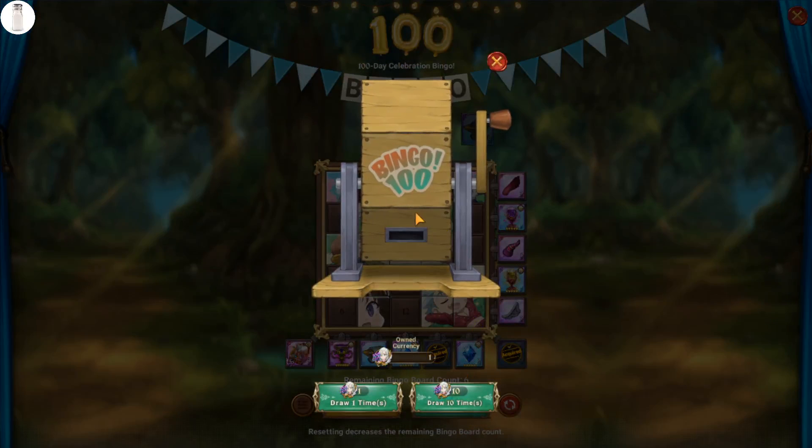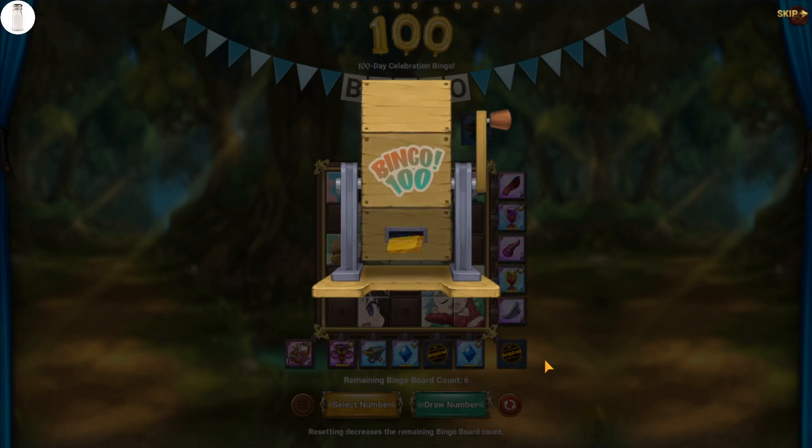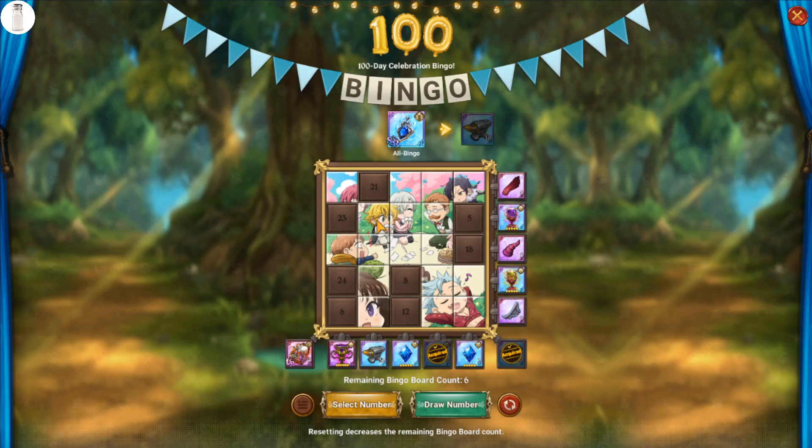When you draw numbers, it gives you numbers completely at random — you might draw 10 and get duplicates of certain numbers and not enough of others. Any numbers you need on your current bingo board are automatically placed there. Let me draw the one I have right now — I got number two. It doesn't look like it placed on the board because I didn't need number two currently.